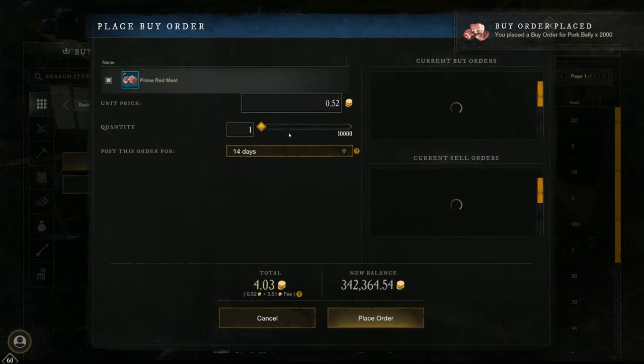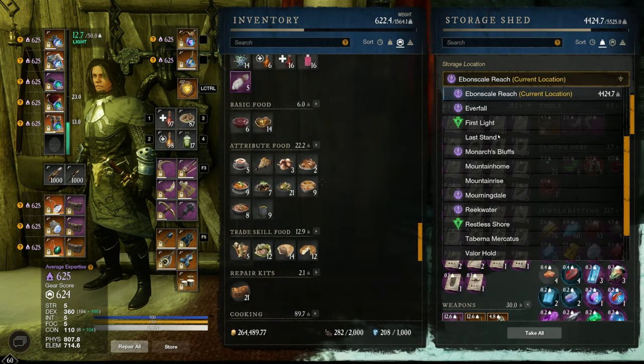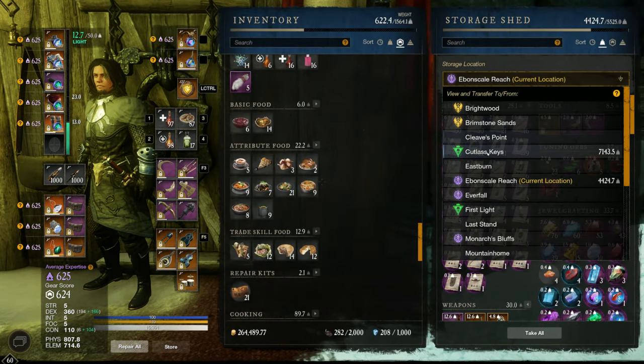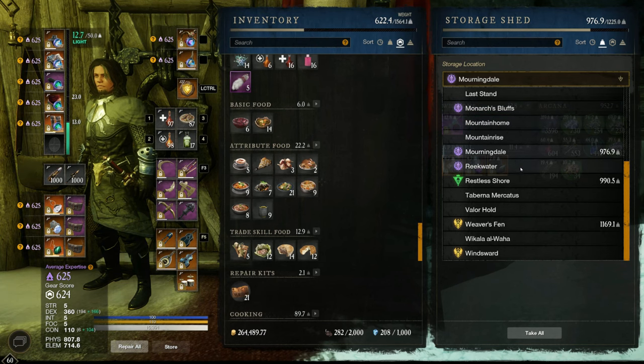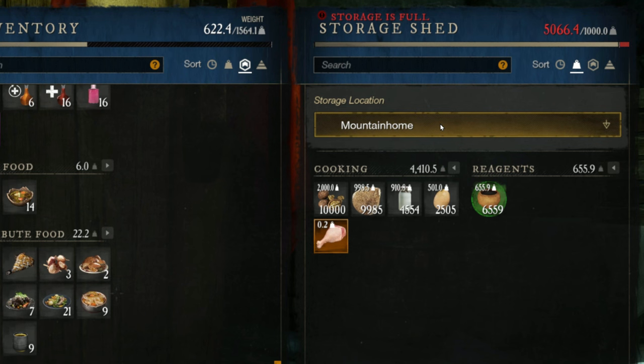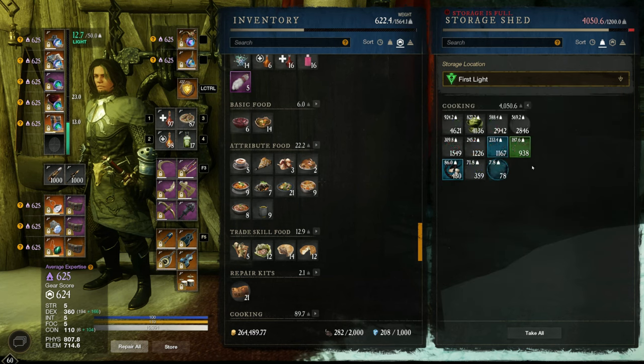Another feature of buy orders is that you can actually use them to overcap your storage with cheaper materials. In this case, I'm buying food and overcapping 2 of my storages so that I can have 7,000 pounds of resources in a storage shed that's only meant to hold 1,000 pounds.